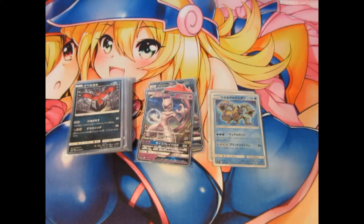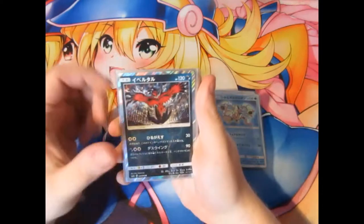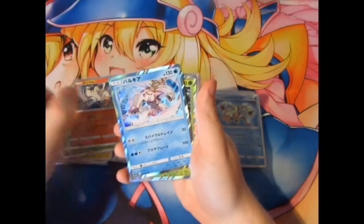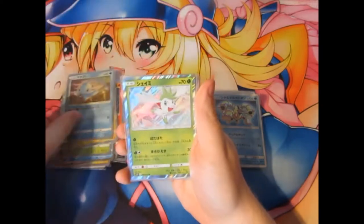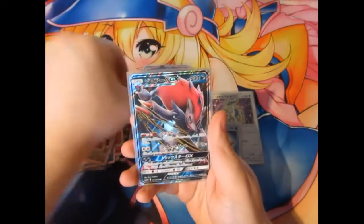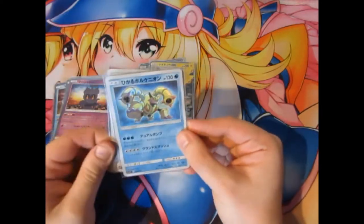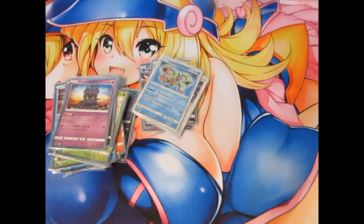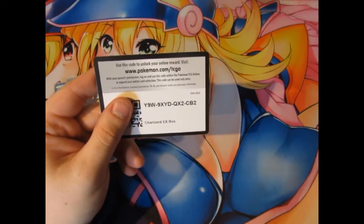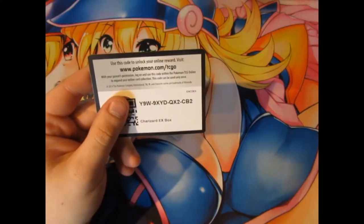Well, before we say goodbye, let's have a look at what we pulled today. You can pause it any time you want. For our GXs, we've got ourselves a Mewtwo, Zurok, and a Raichu. For our shinies, we've got a Shiny Arceus and a Shiny Volcanion. And before we say goodbye, here's your final code of the day: Y9W9XYDQX2CB2 — a Charizard EX box.